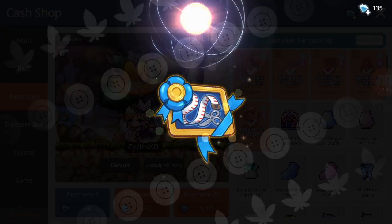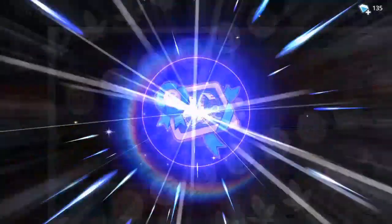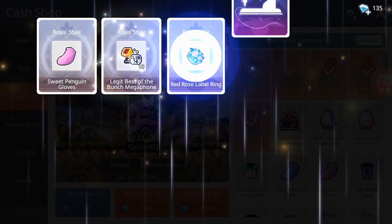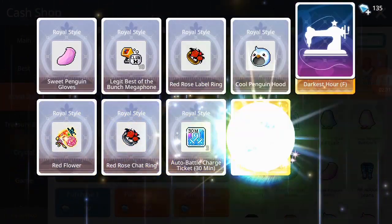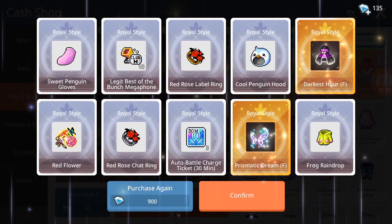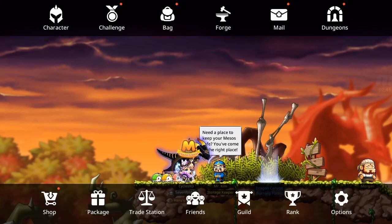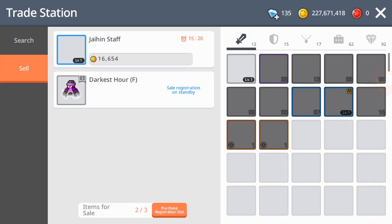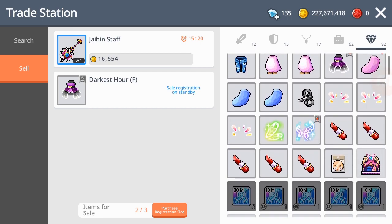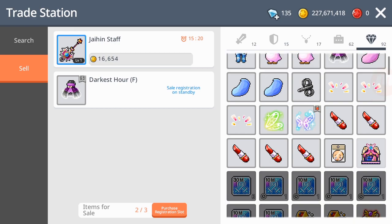Should I open like 10 more? Yeah, why the hell not. Let's go — come on please, give me the shoes, give me the shoes. Another dress. To be honest, that was better than expected — not going to lie. Got two set items from that, so I can just sell them for money. Easy money.